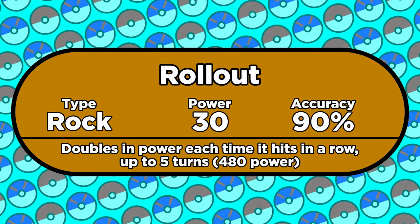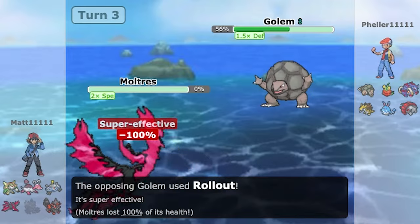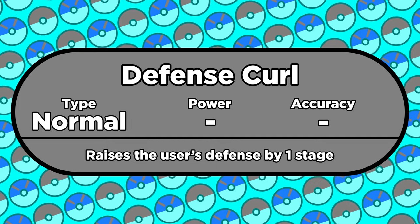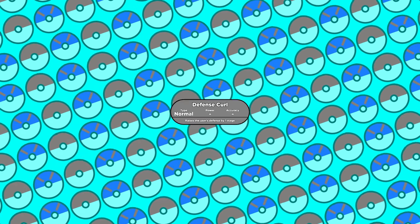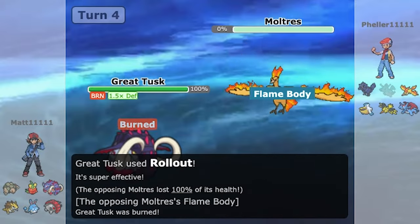The first ingredient for this setup is Rollout. A 5-turn Rollout is a good start because the last hit is 16 times stronger than the first, but we can do a lot better. If a Pokemon uses Defense Curl before starting the Rollout chain, each hit will double in power yet again, so the last hit gets a 32 times multiplier instead, bringing it up to 960 power.